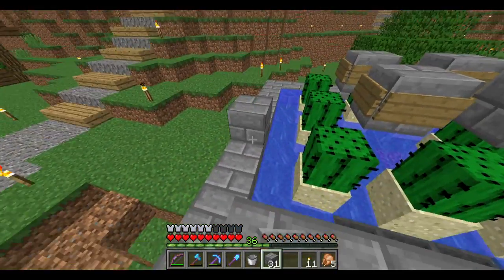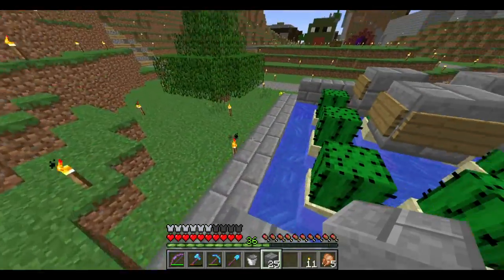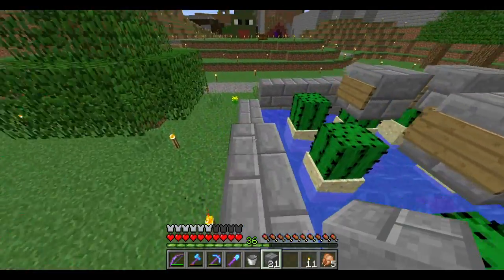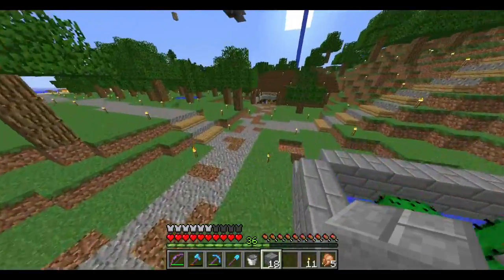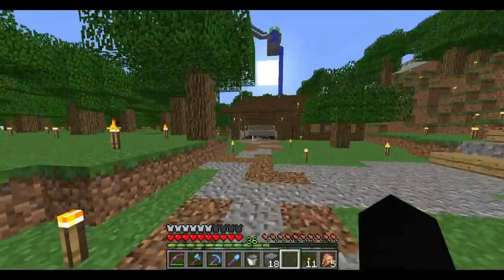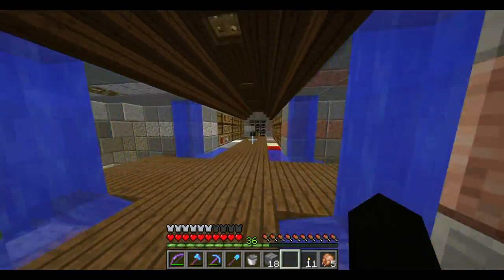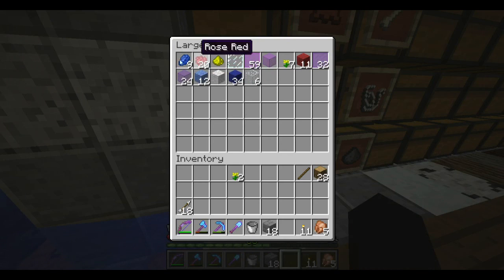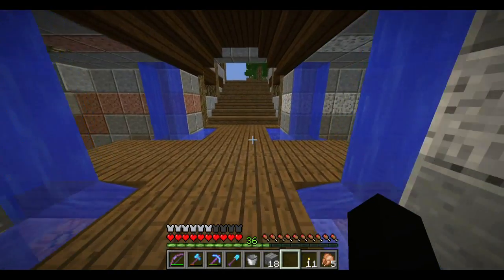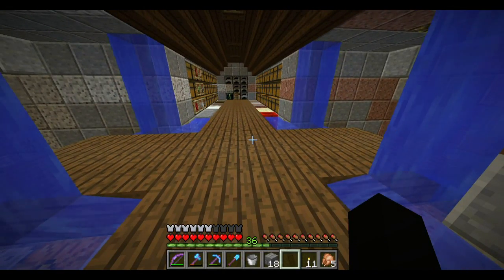I wanted green dye because I wanted to use different colors of clay. I didn't really like the red, so I think different colors of clay might look good. We got green cooking, and I think we got the rest of the dyes sorted. We got red, but we don't really need red. So let's try and put together something that might look better.